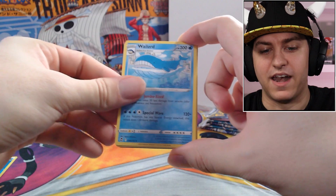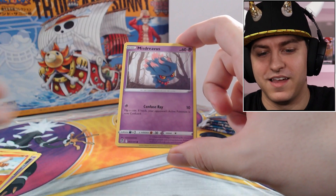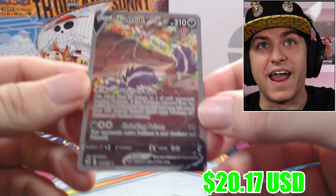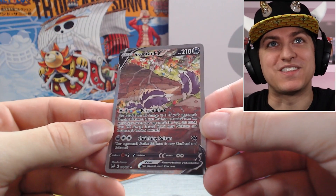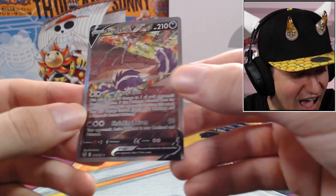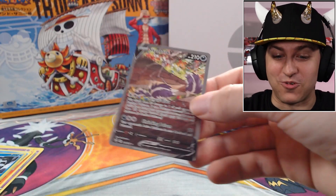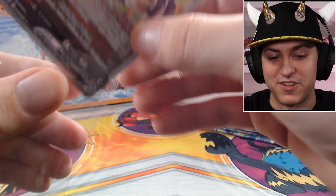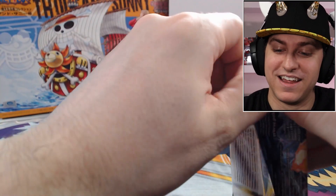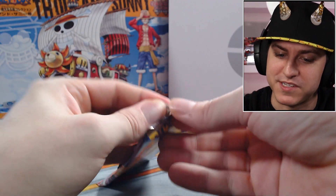We got Wailord, Capturing Aroma, Morpeko, Vulpix, Drowzee, Growlithe, Mischievous Fairy, Wailmer — Glalie Reverse and... okay, is this the alt art Skuntank? That is a great first pack for Silver Tempest! I'll take that — Silver Tempest is definitely winning between our pulls so far. I'll take an alt art V-card any day of the week because they are so much fun to get. Great start to the Silver Tempest side of things.